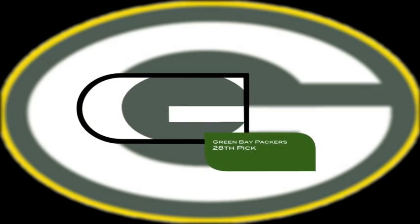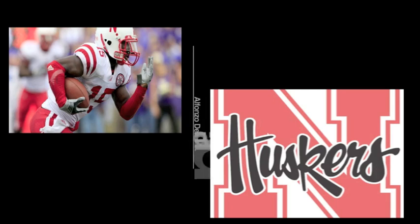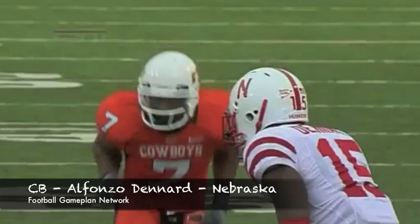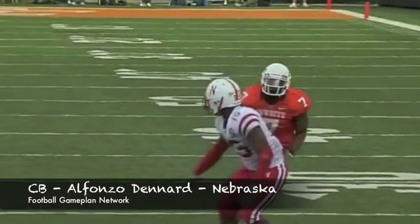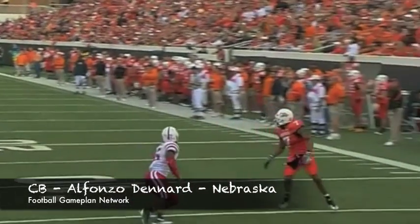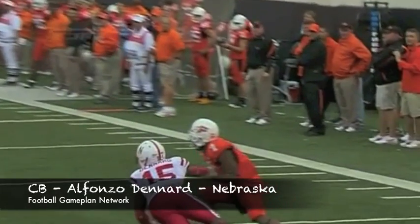The Packers are next up and I think they go to the defensive side of the football. Tramon Williams — wait, Alphonso Denard, cornerback out of Nebraska — a guy that's very physical, good size at 5'10", 205 pounds. You know he can tackle coming out of Nebraska, but he has very underrated awareness, and I think with that awareness and quickness to close on the football makes him a special talent.